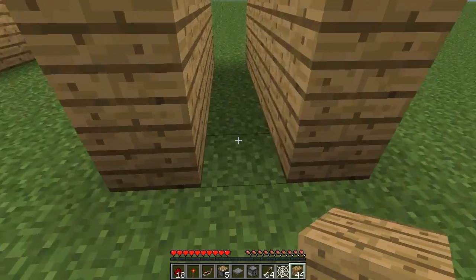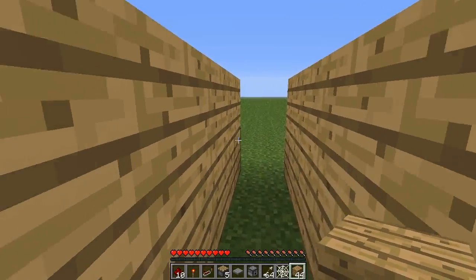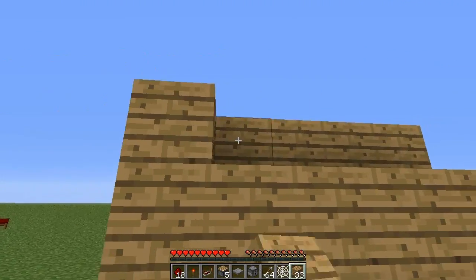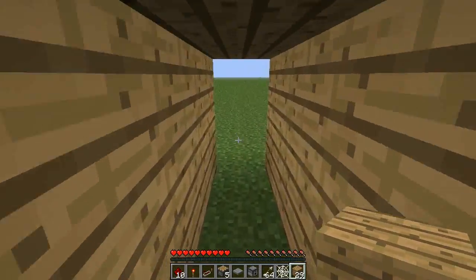You need to make sure it's a 1-wide hallway and the ceiling is 2 high. So we're going to create a roof on this. And there we go, we've got our 1-wide and 2-high hallway.